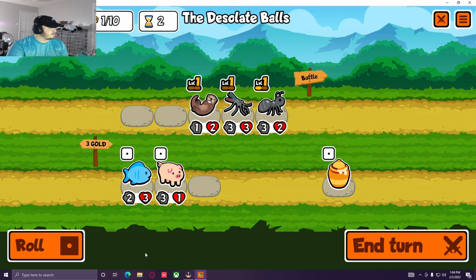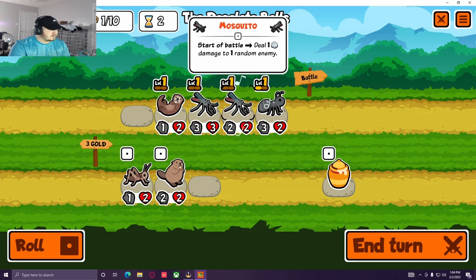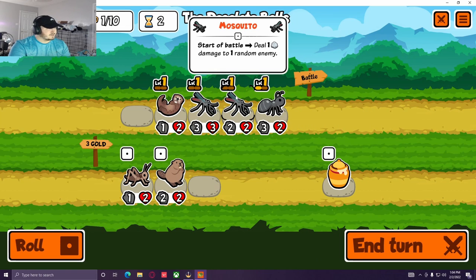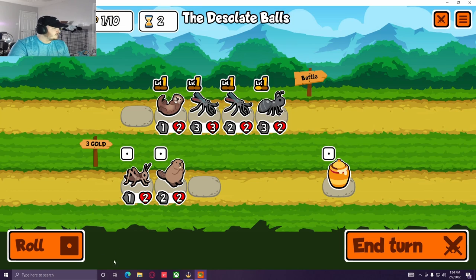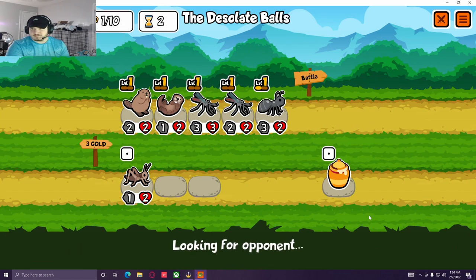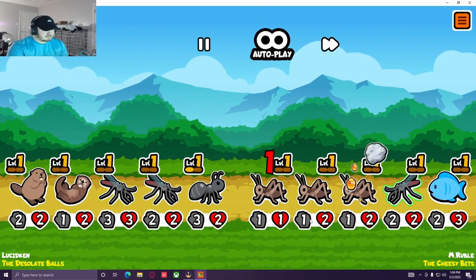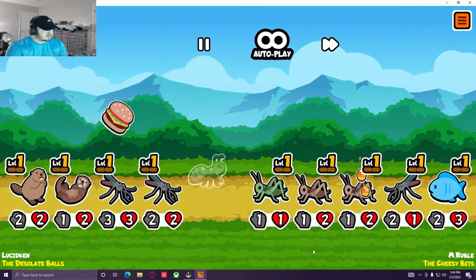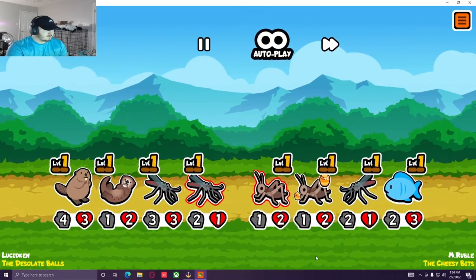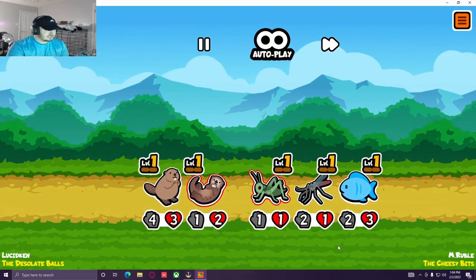We're going to pop another ant on there. As you level up your pets they get stronger, but their ability also gets better. Let's put a beaver out there — beavers are chill. They've got somewhat of a summon build. Hopefully we crush this team. Looks like we're gonna draw... we win.